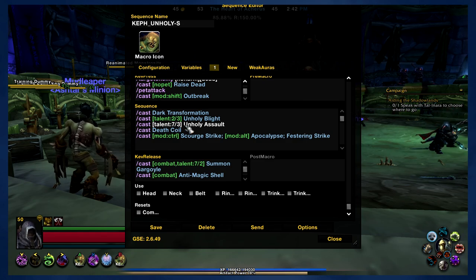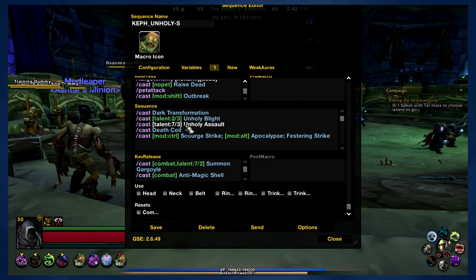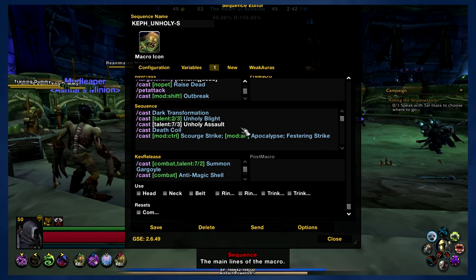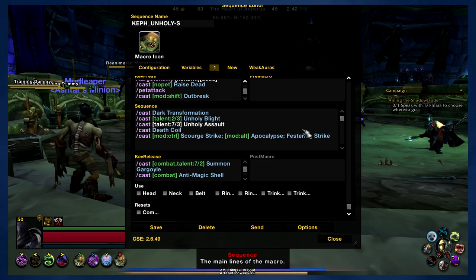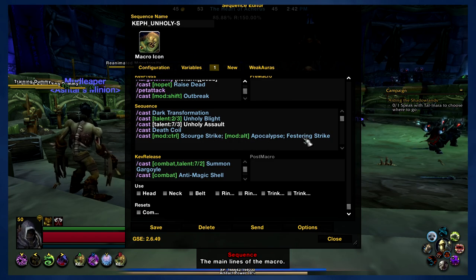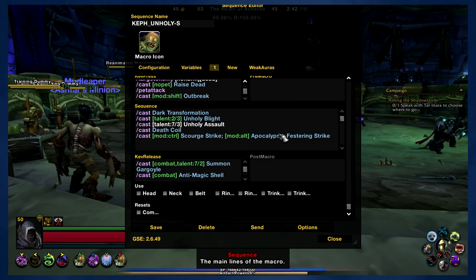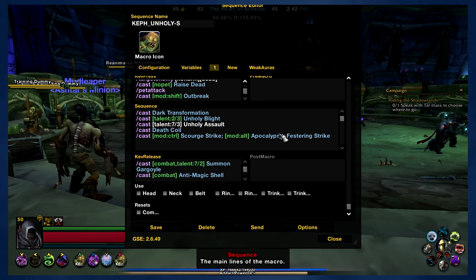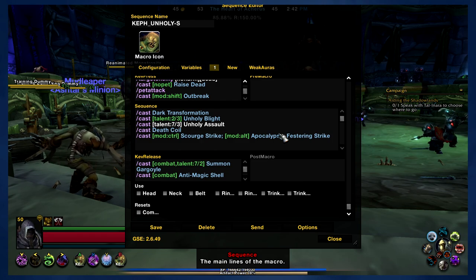The last line is where all the Festering Wounds are being taken care of. By default, the macro is going to be using Festering Strike. Once you've applied your wounds, you can hold down Control to use Scourge Strike, or hold down Alt to use Apocalypse. This allows you to use Festering Strike to build up your Festering Wounds, then use Apocalypse when that's available, and Scourge Strike when that's available.